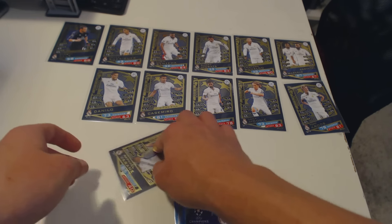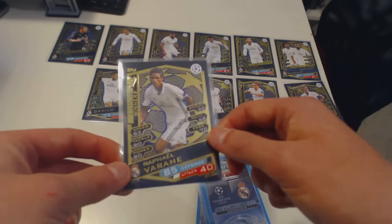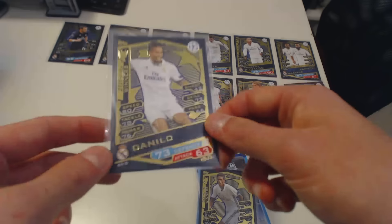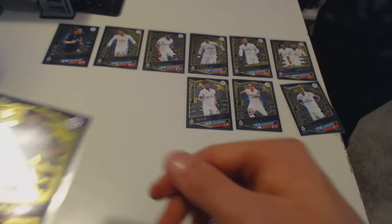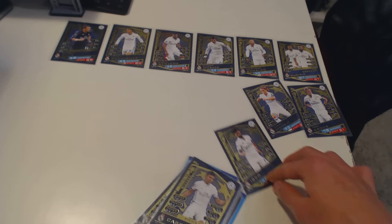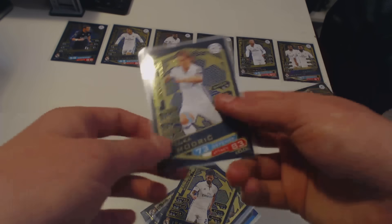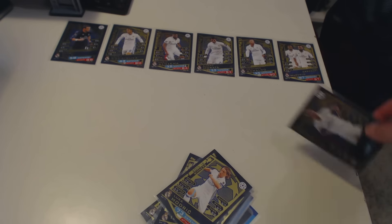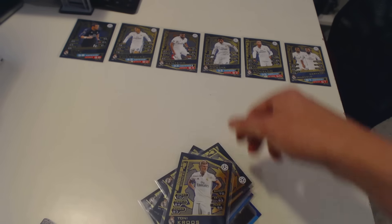We've got Raphael Varane from France and Real Madrid — been playing really well recently, centre-back for Real Madrid. The next one is Danilo from Brazil, the right-back. We've got Casemiro, another Brazilian player from Real Madrid, a centre-defensive midfielder. The next player is Isco — Isco gold card. We've got Luka Modric from Croatia and Real Madrid, another central midfielder. Tony Cruz from Germany and Real Madrid — that's a nice card. All of these are nice.